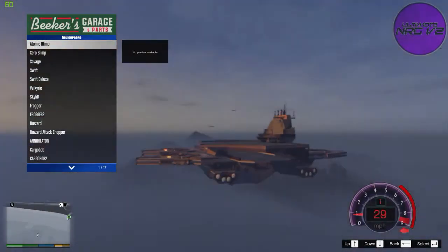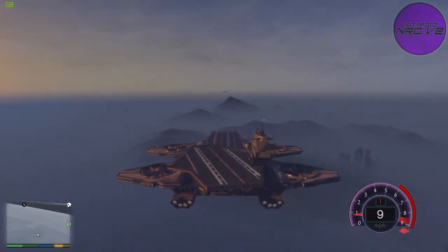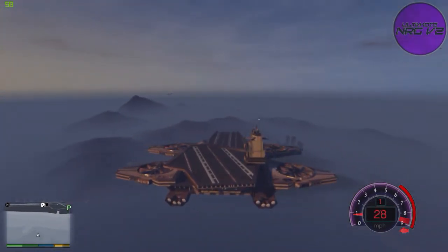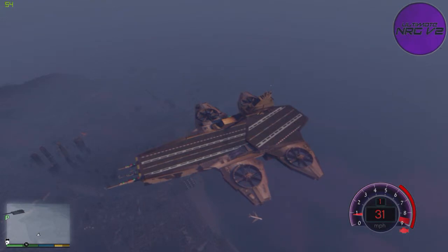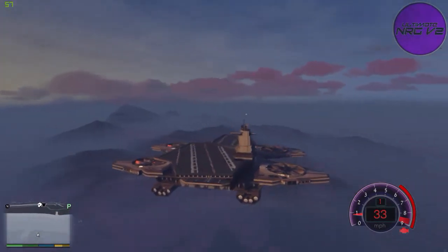You can just see the size of this thing compared to other planes - like the actual big passenger planes that people get in from Los Santos airport. Well that's it, that's Los Santos airport down there, you can see that. But this thing is absolutely phenomenal, it's huge.